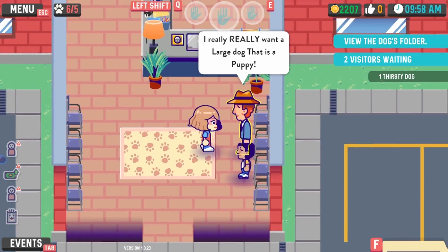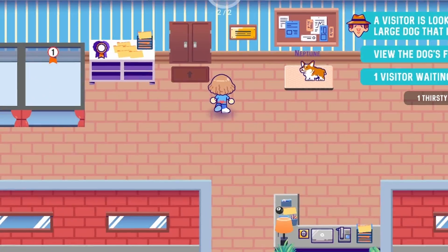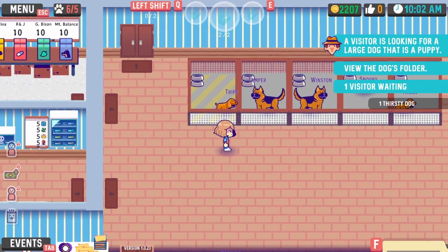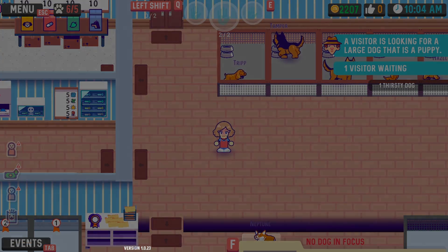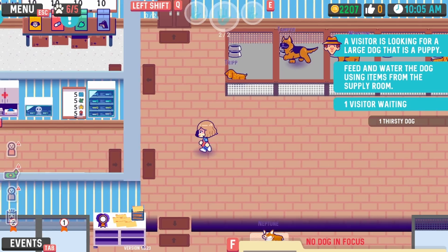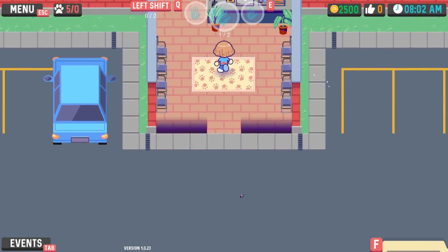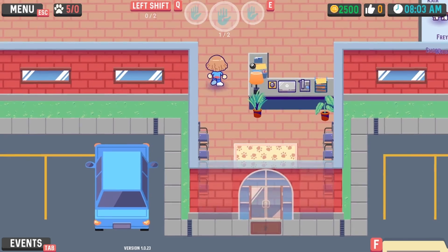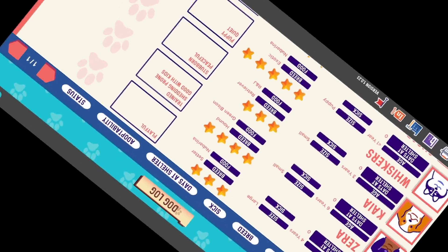Oh there's so many visitors — what do you want? I really want a large dog that is a puppy. Wait, can I post — oh my god, leave me alone, don't talk to me, I don't care, stop! Don't talk — feed the dogs. I don't care, they can starve. Okay, so I just restarted the game and deactivated the tutorial because I was just too confused.